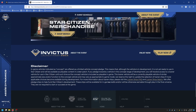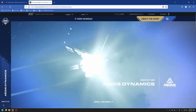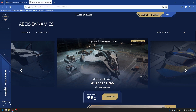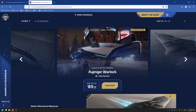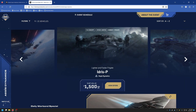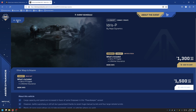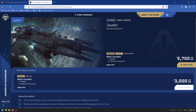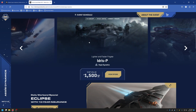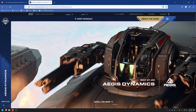What do you guys think of Aegis day? Are you having any problems in game? I'm going to jump in and record the convention floor for you. What do you think of this year's Invictus Launch Week and Aegis's offerings? Why do you think the Idris-P war bond and Javelin war bond haven't sold out yet? Are we seeing a change in the landscape of people playing the game? Let me know in the comments below. I'm Muddog with the Texas Space Navy — I'll see you out in the verse.